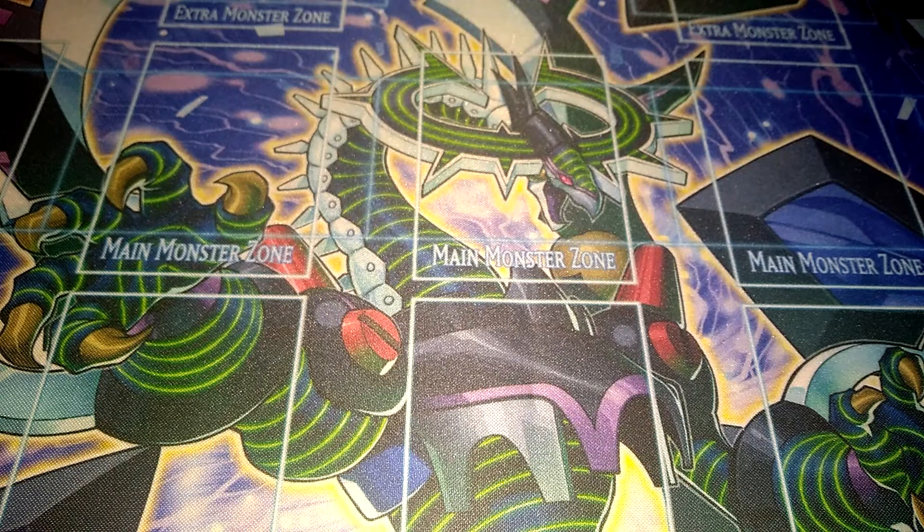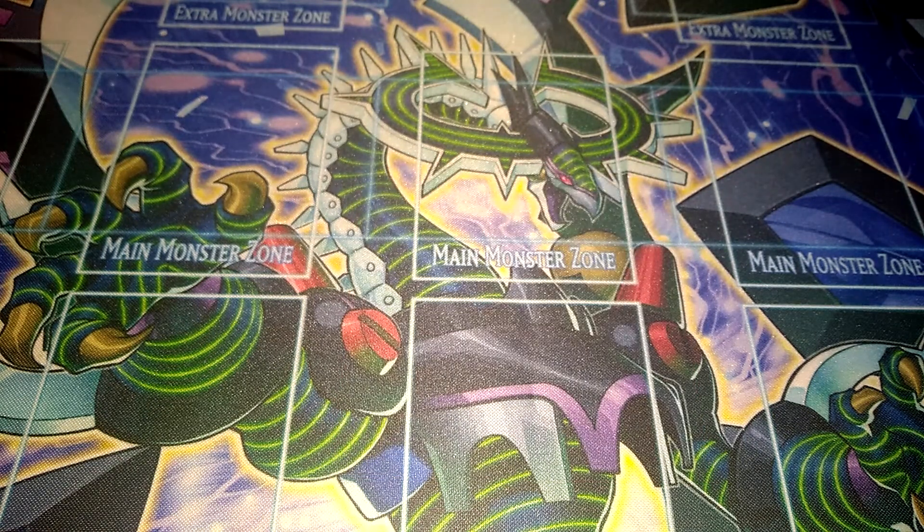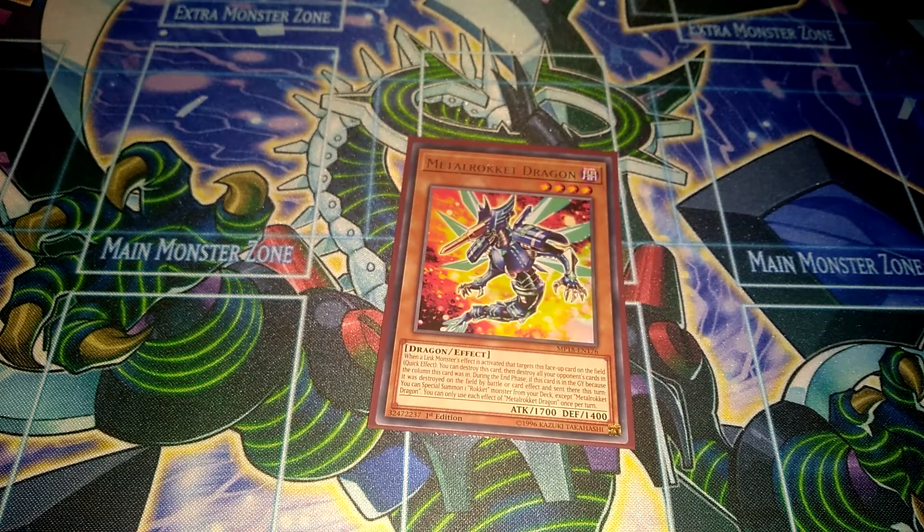Then Triple Silver Rocket Dragon, really amazing as well — if a link monster targets it, it destroys itself and then you can banish any monster from the opponent's extra deck, which is really amazing. You can choose their key card and they might be screwed if they only run one of it. Then I run one Metal Rocket Dragon — just for the name, it's pretty good but I don't really use its effect very often.